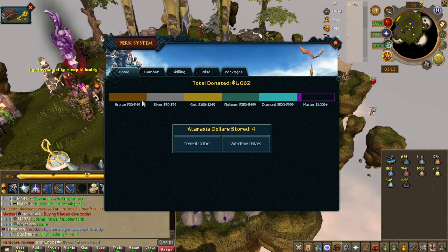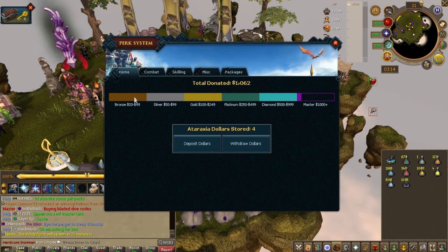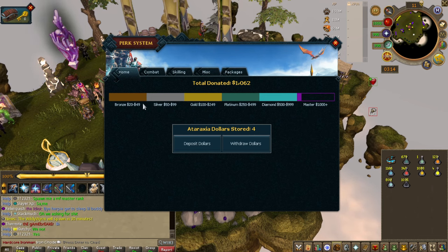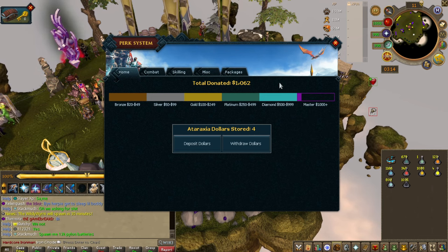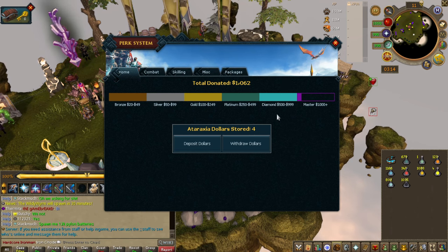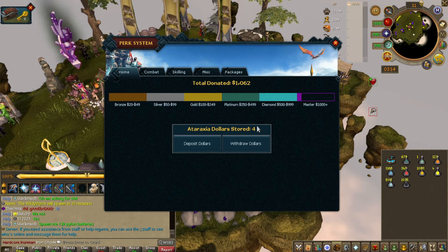It will also track your current progress with the donor ranks. Right now there is bronze, silver, gold, platinum, diamond, and master. There will soon be grandmaster — I won't go into that in this video.